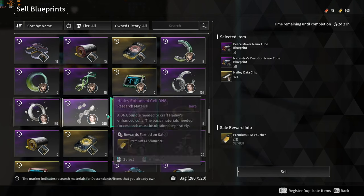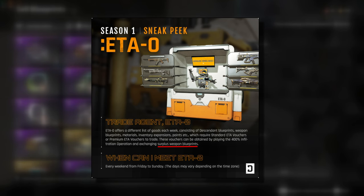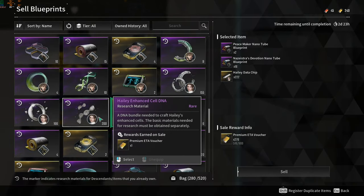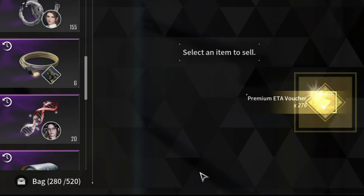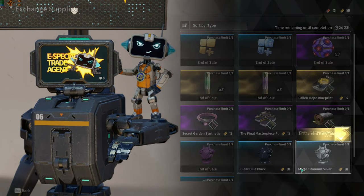This includes all the excess Haley materials that we have just gathered by playing the Invasion Infiltration Operations every day. I really thought that you could only exchange weapon blueprints and not descendant blueprints, because in the ETA Zero tweet it specifically stated that you can exchange surplus weapon blueprints and did not mention descendant blueprints. But I had a lot of excess Haley parts and I was able to sell them and use the currency to buy other stuff in the market.